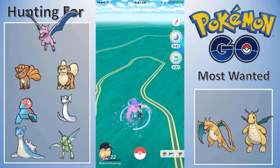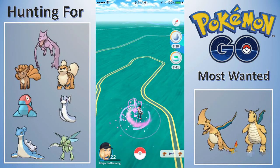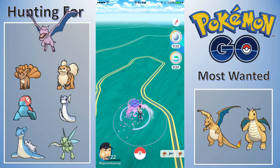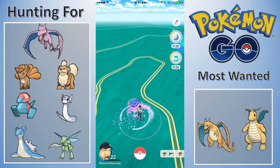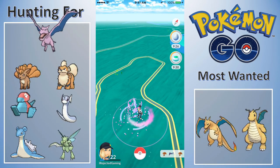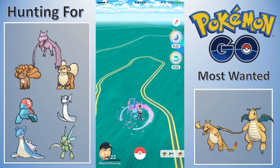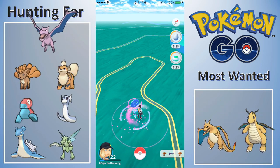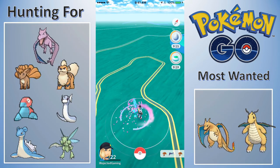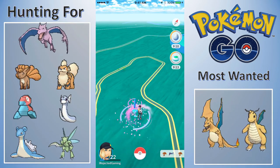That's what happened with my Vileplume - the 1000 CP Vileplume we have now. I evolved into one Gloom and it sucked, then caught a better Gloom, then got a really strong Oddish and evolved that which cost me 25 candies, then had to wait even longer. That's the endless cycle of horrible. We've got about nine minutes left - let's see if we can catch one more Pokemon and then go do a quick search for Vulpix.